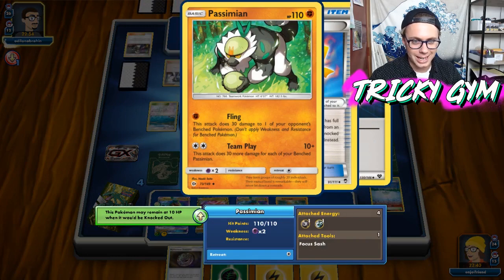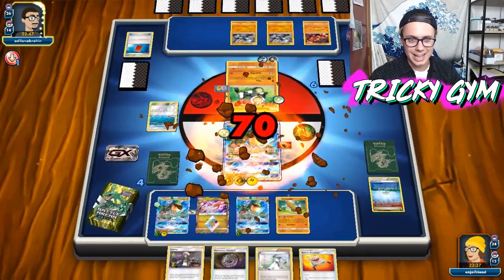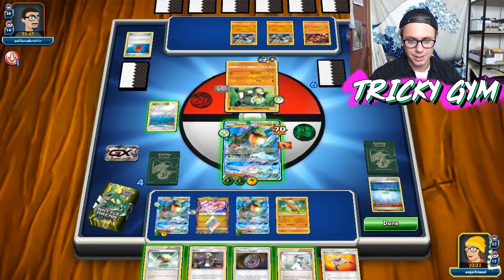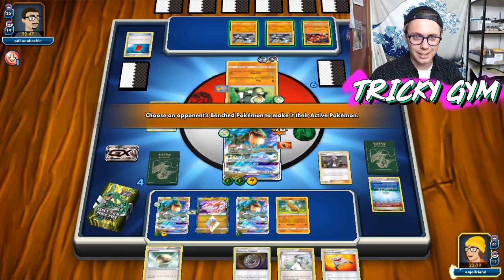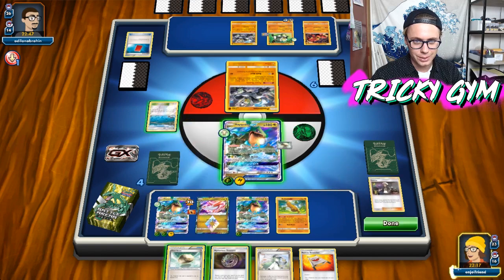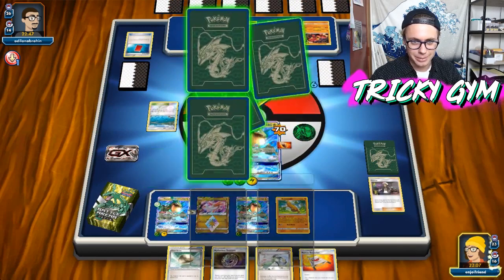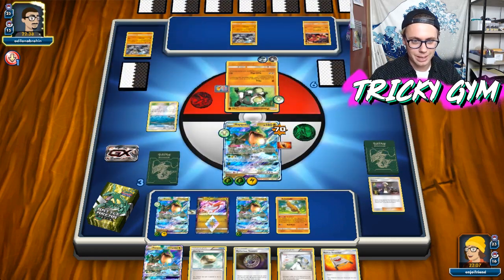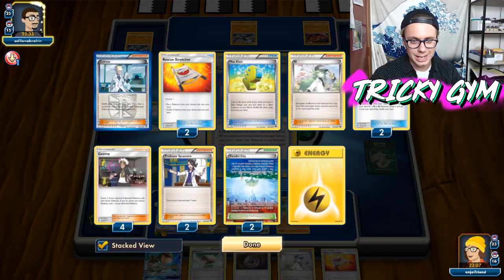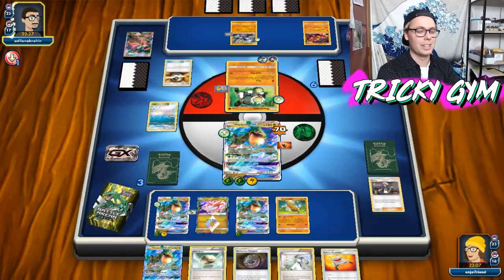Why is my opponent attaching DCE and a Counter Energy? I'm pretty sure the Counter Energy would have had that attack cost covered, considering they are already losing the prize game. I'm just not going to ask any questions. At this point we're probably just going to Guzma, knock out something on my opponent's bench. I don't really feel like two-hit KOing that thing, so we're just going to take a couple more prizes, get him off his Sledgehammer turn at least. We're looking at eventually wanting to retreat and poke this thing with Dreamy Mist. We have all four Guzma in the discard pile, so that's actually pretty bad.